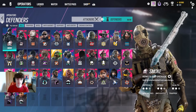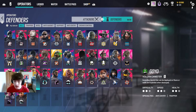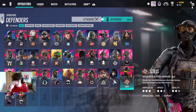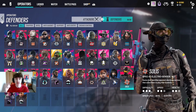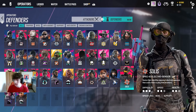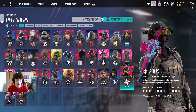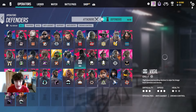Don't just run someone you don't like just because they have a good gadget - run someone you're comfortable with so you can actually hold your roam and help your team. Looking at the operator list, I think clearly the best roamer in the game is Solas. Her ability is busted - you can see people through walls, it helps you get rid of utility like drones that you're going to get droned out with. Solas is by far the best roamer in this game and if you are good with her, you need to be running Solas every time.